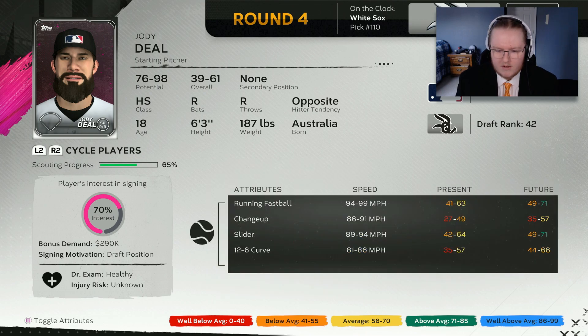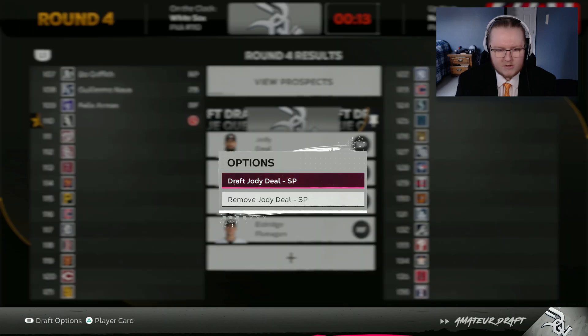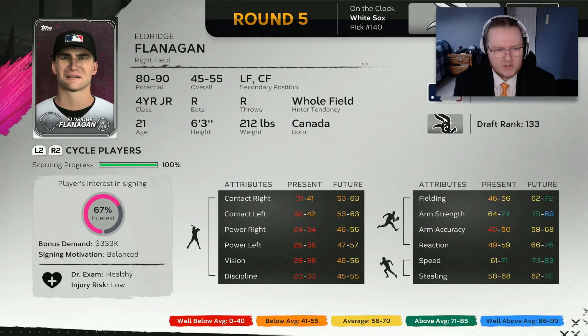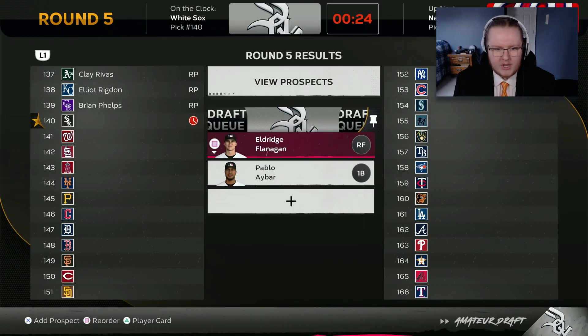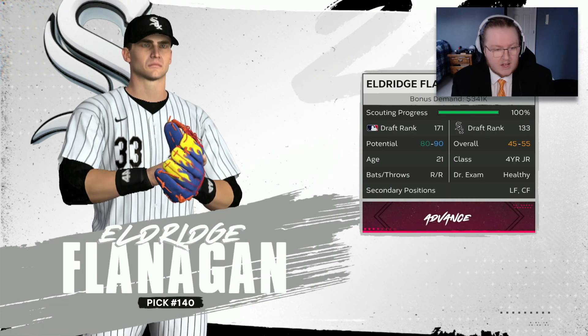I kind of like Jody Deal's pitch mix, and I'm curious to see what a running fastball does. The hits and K's per nine are kind of abysmal, but fast tracks can solve that if we get one with him in the future. Taking another potential risk here - we're taking Jody Deal out of the land down under. Back on the clock again, and I'm going to make another pick based on the hope of a future fast track opportunity. Eldridge Flanagan has a guaranteed potential between 80 and 90, so at least you know he's got good potential and will continue to improve. The starting overall is going to be a little on the low end for a 21-year-old, but with the chance at a fast track and a callup, that gives him a chance to turn into something.